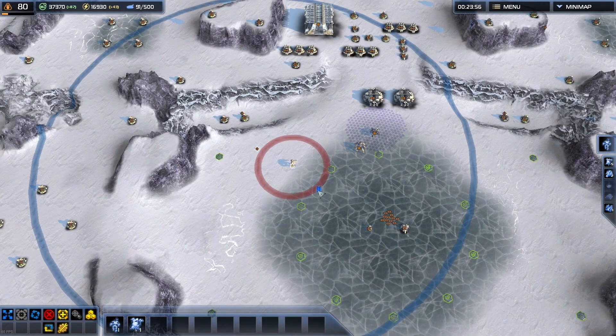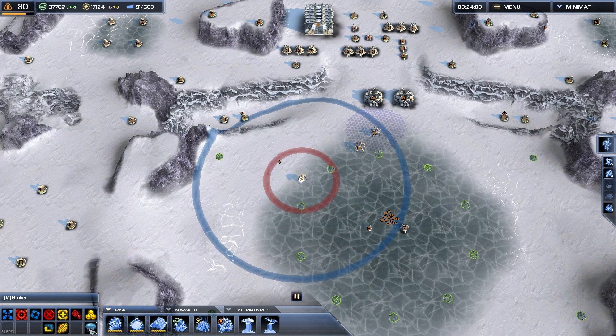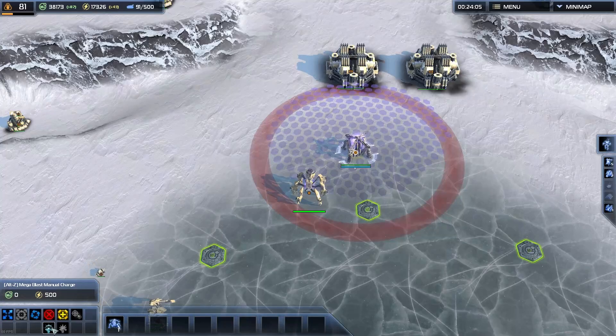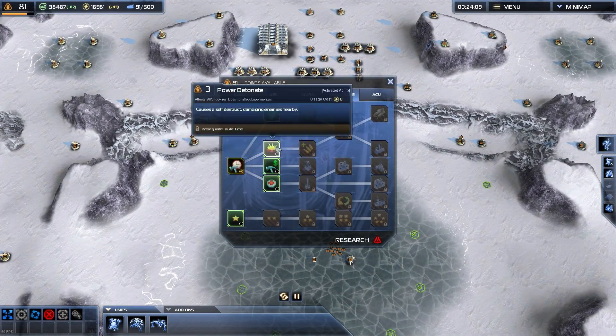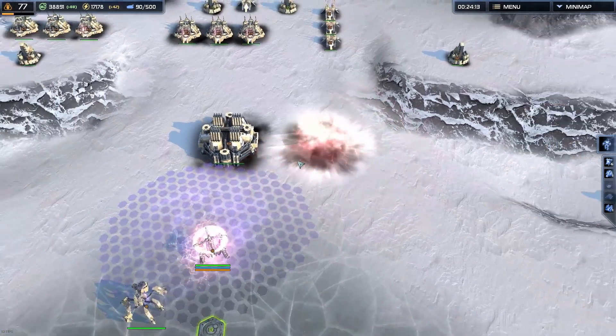Then you have the abilities — stuff you unlock through the research tree like maybe hunker for your ACU, some abilities and experimentals, or power detonate which Cybran can unlock, like the sacrifice explosion thing.